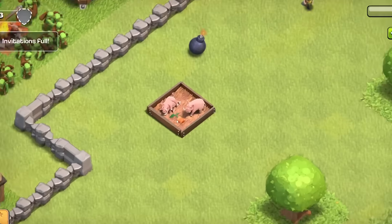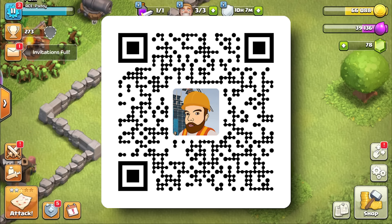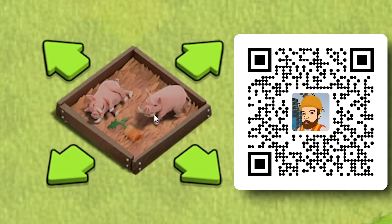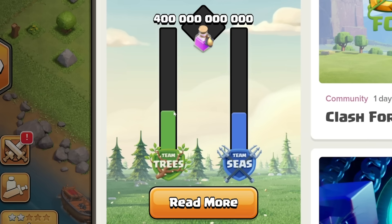You can tell I'm on Team Trees because we got this little hog farm down here, a little hog pen. So if you scan this QR code and join my team, you'll get community rewards for taking part. You've got to make sure that you place this hog pen down in order for your gold tally to count towards the totals. If you click this little button in the news, you can see Team Trees is beating Team Seas.